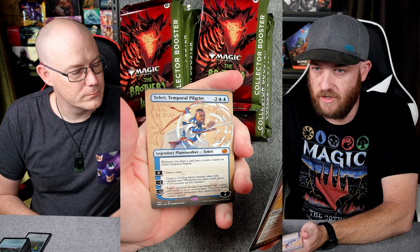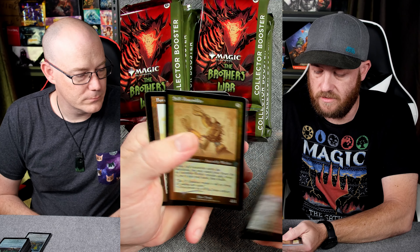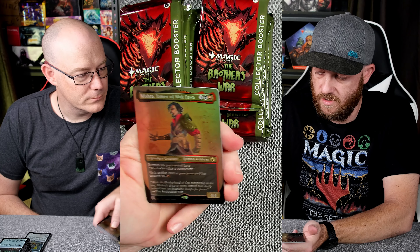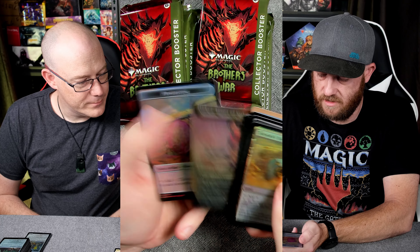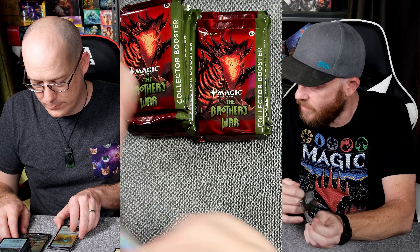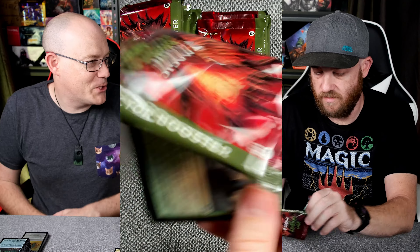Nice. If you just watched the trailer — the trailer dropped about nine hours ago — you see Tef versing Ajani and trying to go back to the past to beat them in the future. Defense Grid. Optimus Prime — here we go. Mishra — that's the crazy Mishra. That's the Commander one, isn't it? From the Commander product.